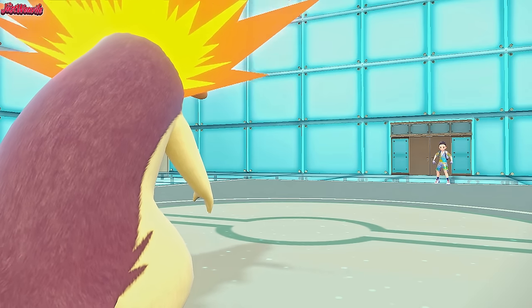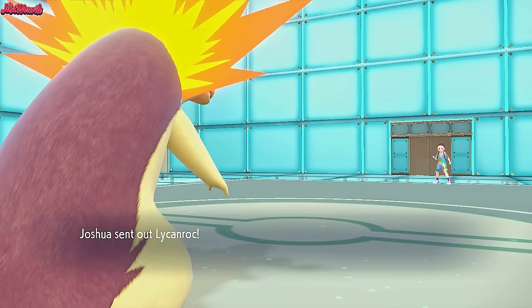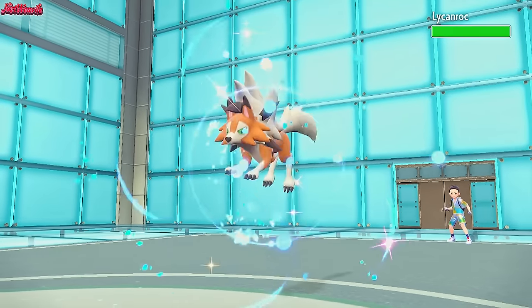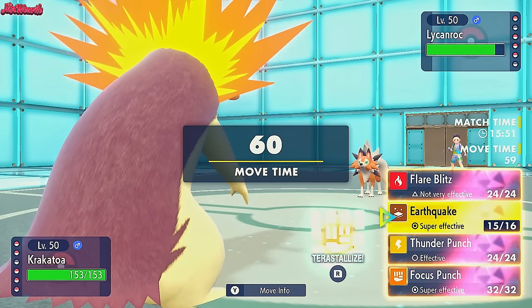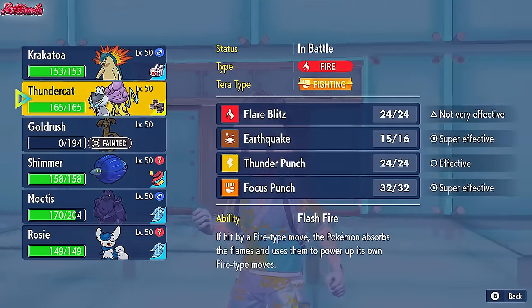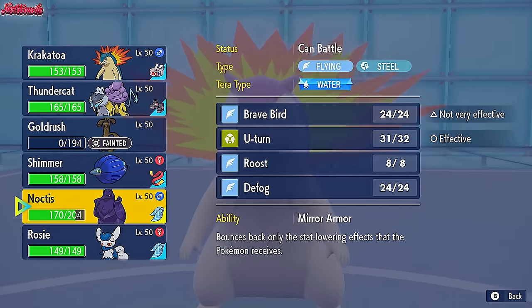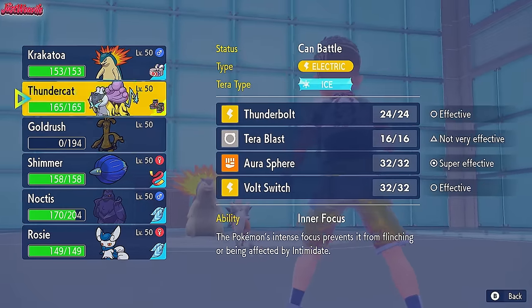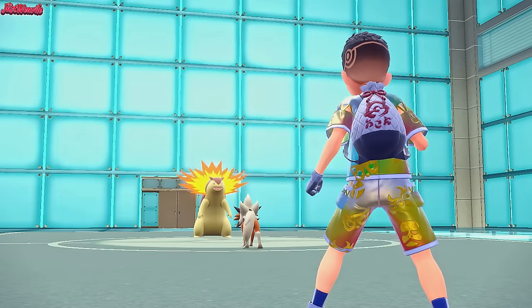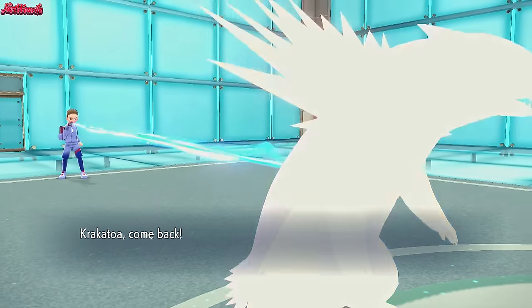They now go into Lycanroc, which is a good play - probably an Endeavor set with a Sash. I'm going to go into Corviknight instead. Lycanroc is going to Tera - what type? Rock for extra power. Rock comes through on the Lycanroc - Tough Claws boosted by Tera as well. We take the Accelerock like a champ.